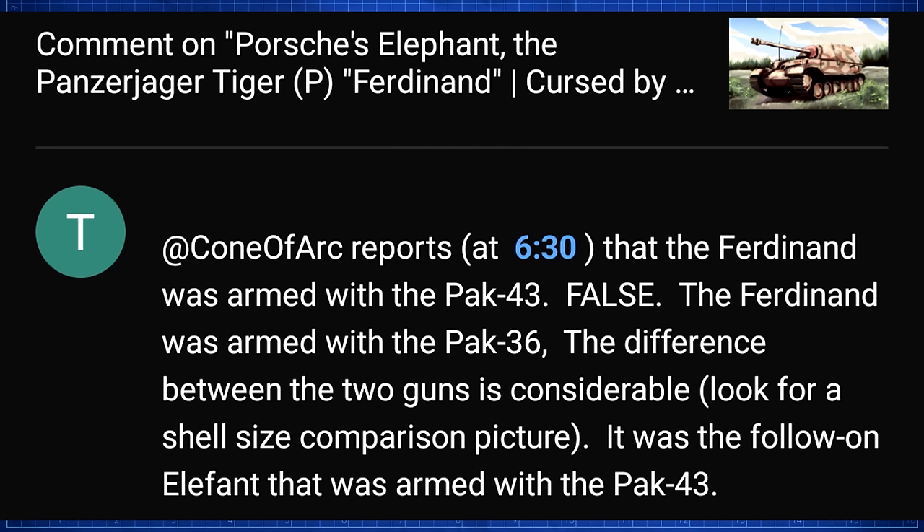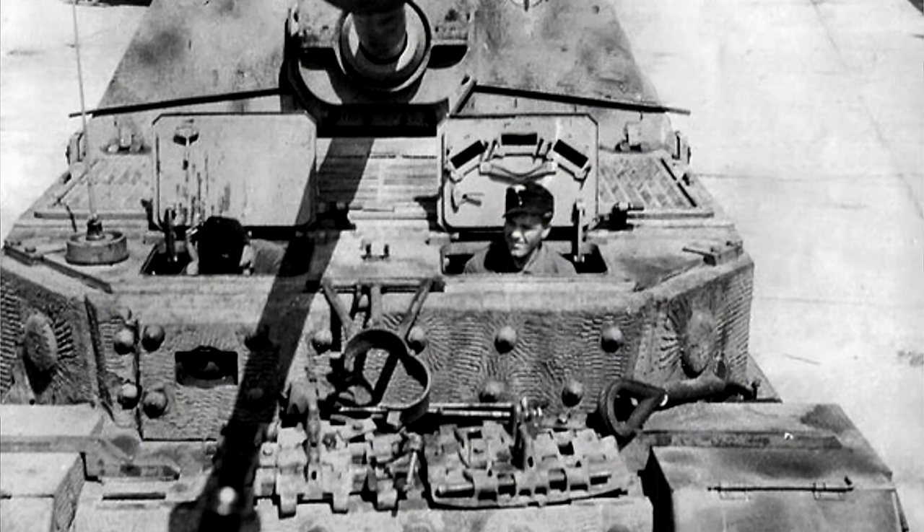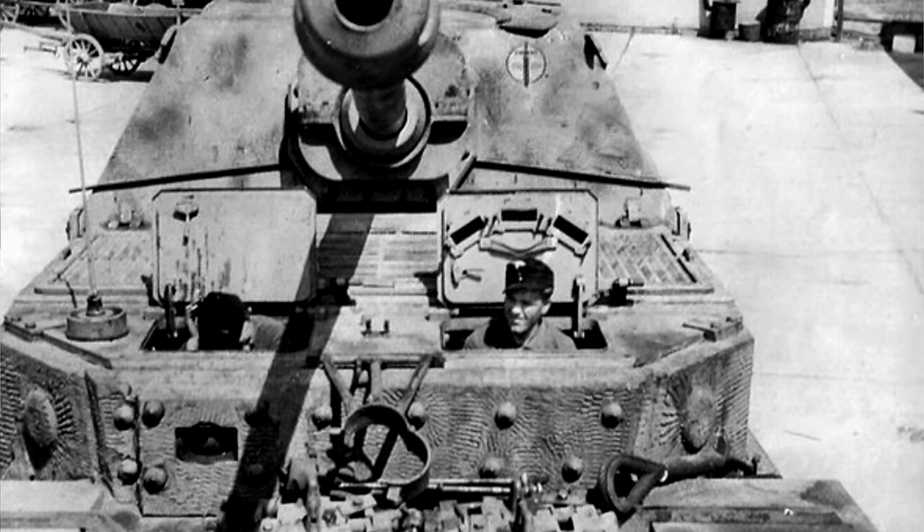We've got a comment on the Panzerjäger Tiger P — the Elephant — which I have since changed the name of. 'Konevark reports that the Ferdinand was armed with the PaK 43. False. The Ferdinand was armed with the PaK 36. The difference between the two guns is considerable. It was the follow-on Elephant that was armed with the PaK 43.' Here we see an example of somebody who commented before they watched the video, because if they watched it, they would know that the Ferdinand and the Elephant are exactly the same vehicle. The only difference is that the Elephant name came around the time they refitted the Ferdinands — they look a little different, but they are the exact same vehicle. And yes, they both mounted the PaK 43.